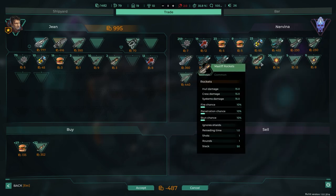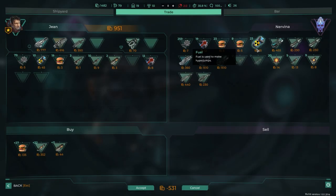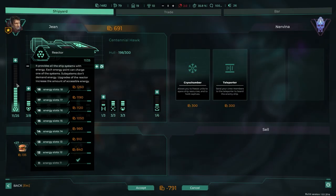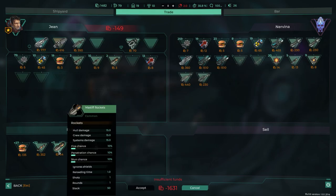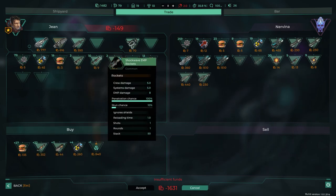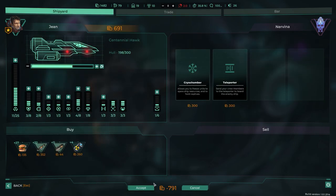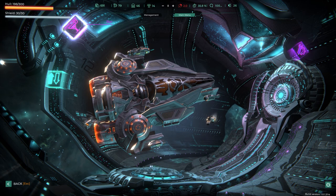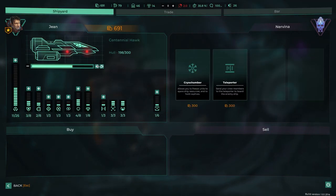More shockwave EMP rockets purchased. I want to buy another power upgrade but at 1631 credits I can't afford it. I spend what I have on cryo chamber checks — don't want to send my crew over there in my current state. I dump the rest of my resources into repairs to keep the party going and max it out. 306 for full repairs — I can afford it.